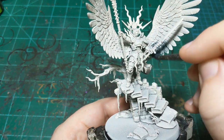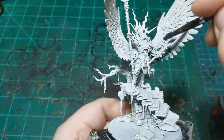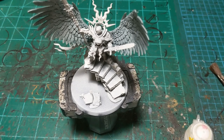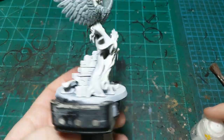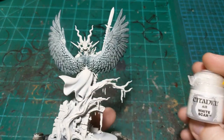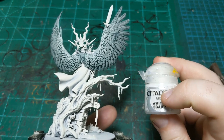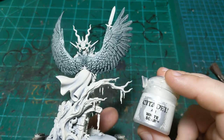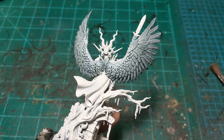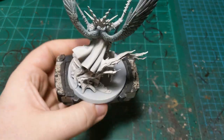I'll just do the other side now and get it all done, then we'll come back and move on to the next step. Our blue-grayish wash is all dry now. We're going to move on to White Scar — the Air version is just the one I happen to have on hand. It's a little thinner than the typical one, but we're going to be dry brushing with it so it doesn't matter. Take a big brush and dry brush these wings.